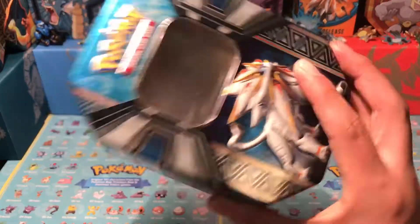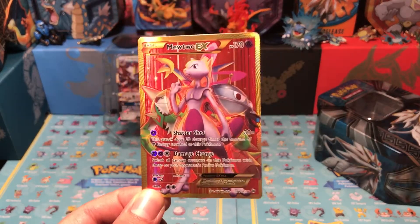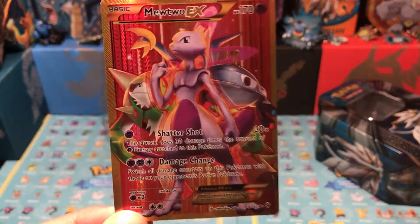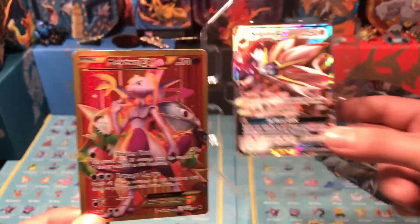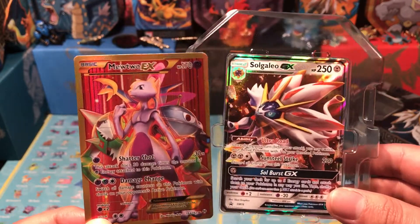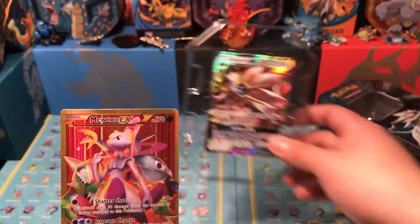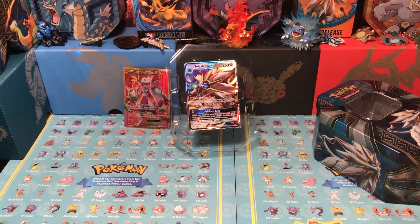So there you have it, folks — that was all for the Solgaleo GX tin. We got just one big pull, which was the secret rare Mewtwo EX. What more do you want than a secret rare, right? And of course you get the nice beautiful Solgaleo GX promo card. Hope you guys enjoyed this video — if you did, make sure you leave a like and comment your favorite pull. I'll be catching you all later — have a wonderful rest of your day, see you next time!